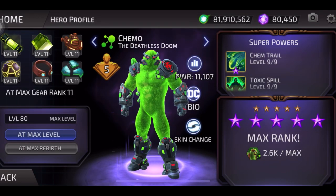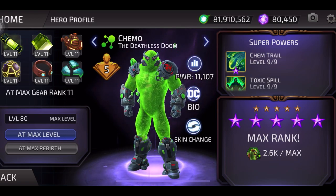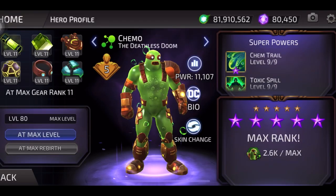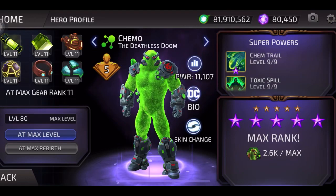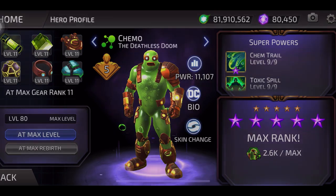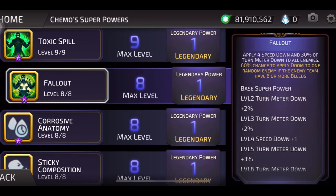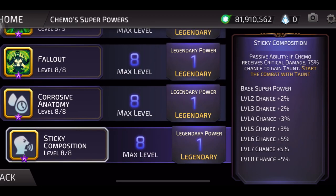Next is Chemo, the Deathless Doom. He's got a skin change — the regular skin is kind of bland looking, that was his legendary skin, and then there's a third skin which is way cooler. He loses his mouth but still looks cool and a little taller too. His moves: Chemtrail, Toxic Spill, Fallout, Corrosive Anatomy, and Sticky Composition.